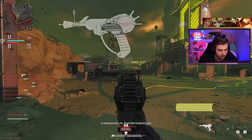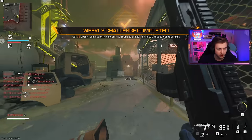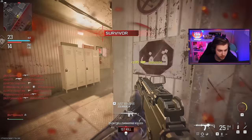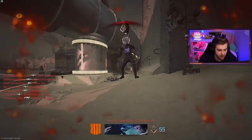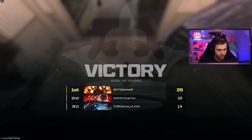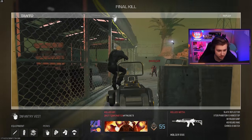I want to get that ray gun back. Also, with our weekly challenge popping up, we have a new set of weekly challenges — there's a new aftermarket part for the Holger 556. There are challenges for getting kills and headshots with it, so I'm working on the Holger trying to get it gold. We got first place in our first game — first to 25 kills, a lot of them with the ray gun. We're off to a hot start.